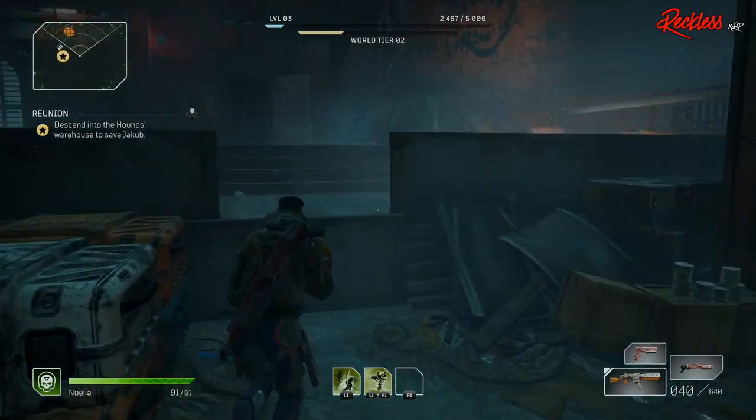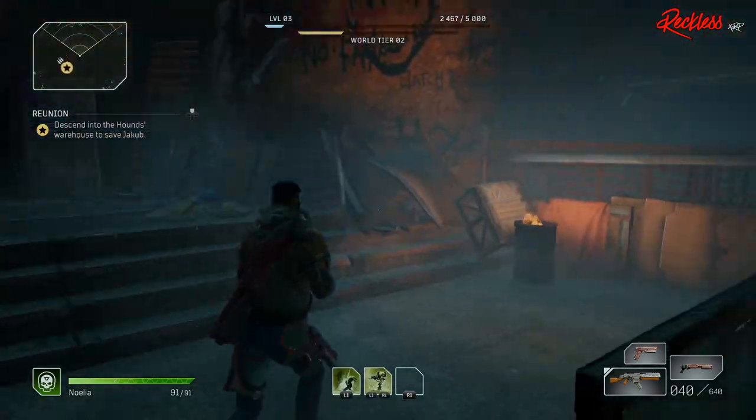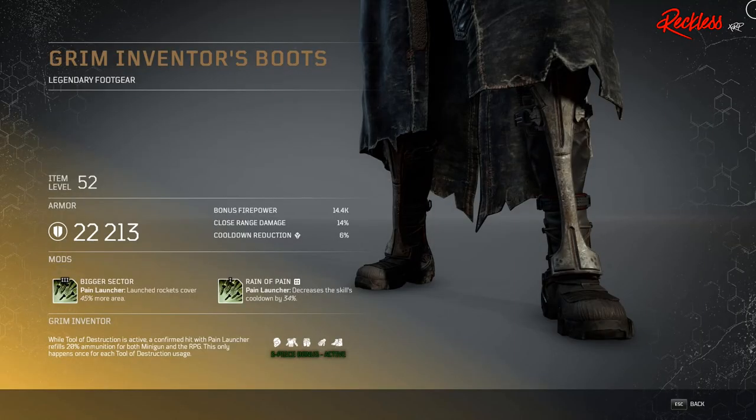Next set of armor is for the Technomancer, and it is the Grim Inventor. The three-piece armor bonus is: while Tool of Destruction is active, a confirmed hit with Pain Launcher refills 20% ammunition for both minigun and RPG. This only happens once for each Tool of Destruction usage.